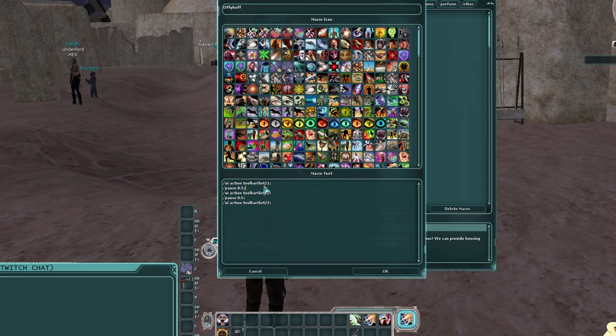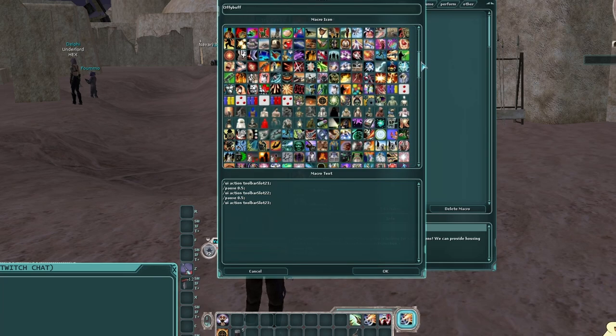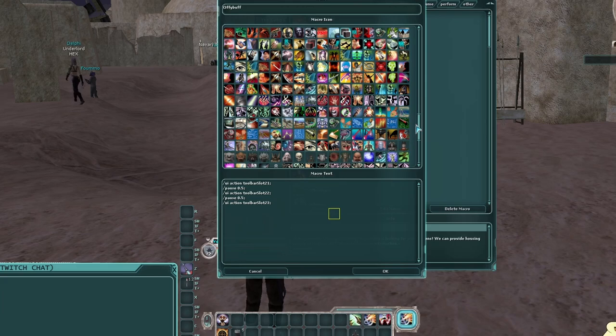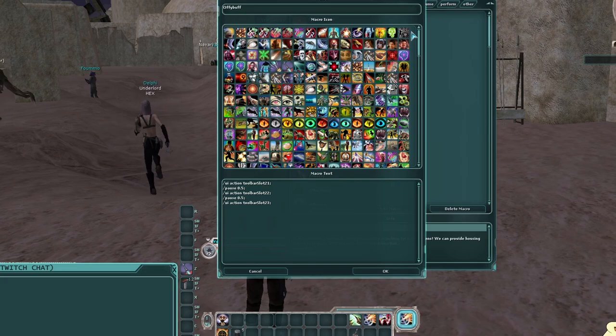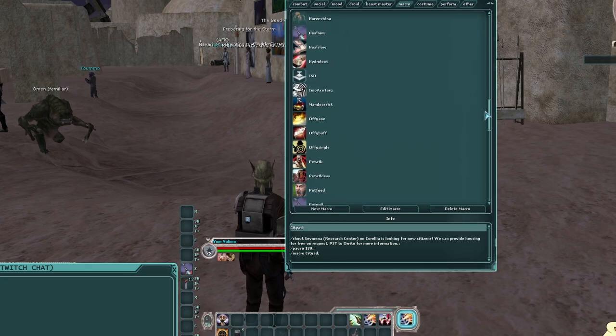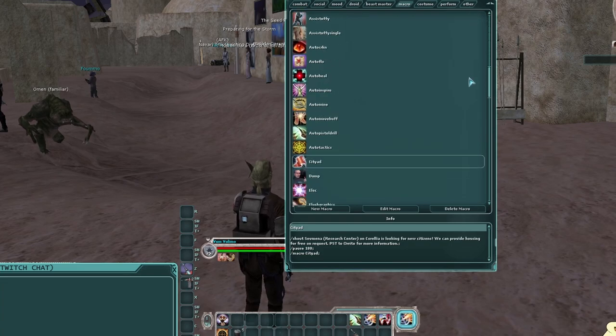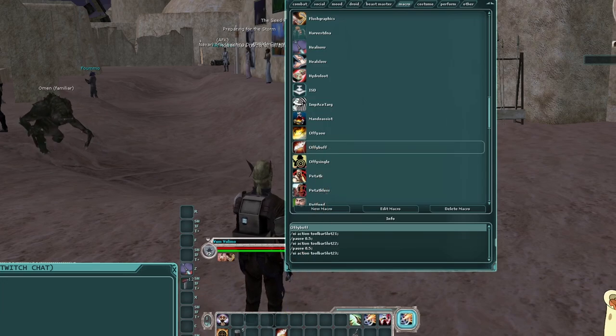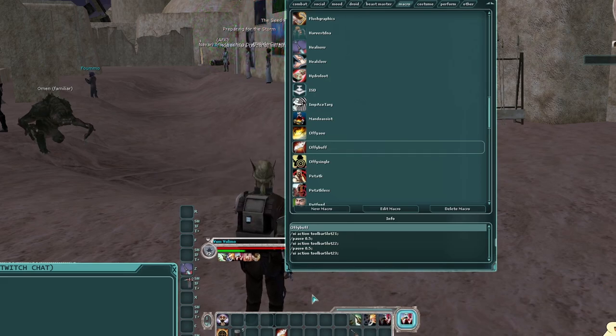This macro will fire those three toolbar slots with a half-second pause between two of them. We don't need it to loop since we're not constantly reapplying these. Select an icon from the list — doesn't really matter what, just something you'll remember. Hit OK, it saves and enters the list. Find 'OffyBuff', drag it to your bar and fire it — you can see it quickly fires all of my group buffs. They're all applied now.